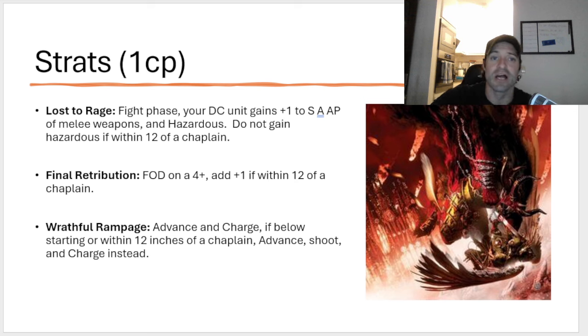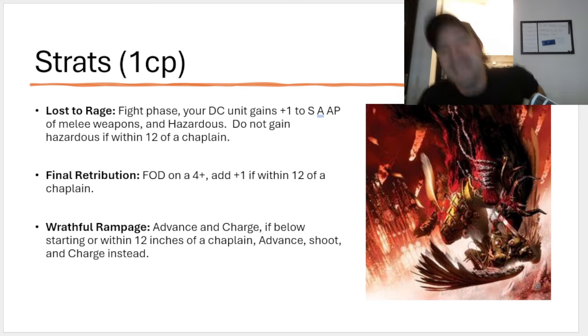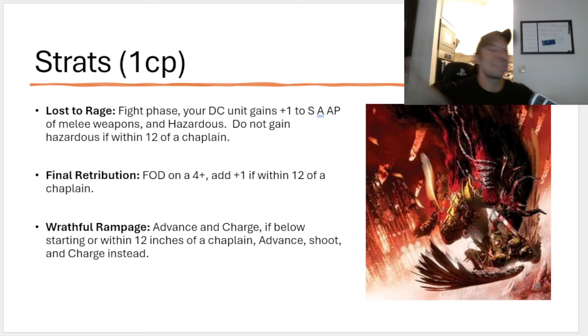Lost to Rage: fight phase, your Death Company unit gains plus one strength, attack, and AP on their melee weapons and gains hazardous. You don't gain hazardous if you're within 12 inches of a chaplain. The problem is you can only use this on a Death Company unit that is already below starting strength. Which means you can't use the hazardous to get you below starting strength — there's no way to even use your own army to proc your own ability. You're just going to be praying that one of your plasma pistols overcharges just so you can use your rule. You're never going to get to use your rule. I hate this detachment with a passion.